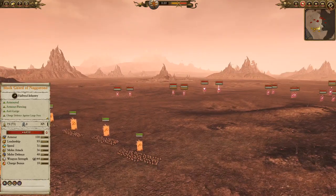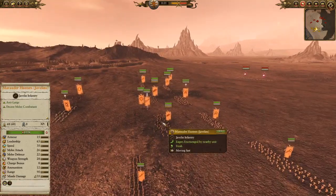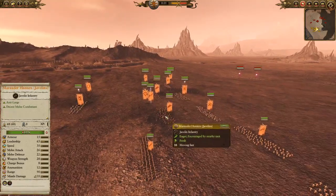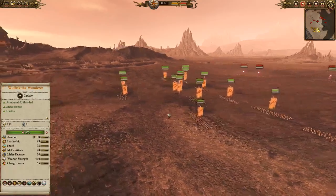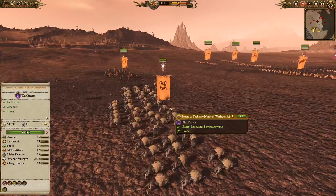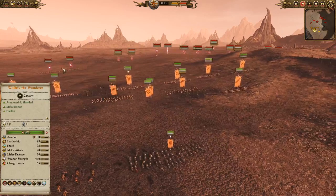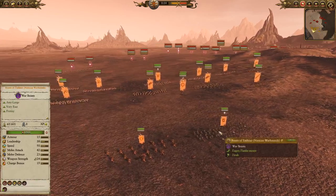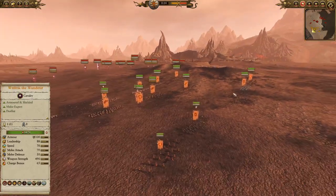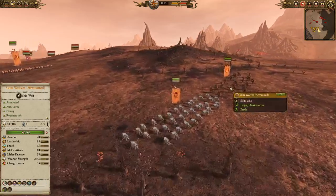We'll no doubt win up front, but I'm very concerned for him going up against this much Skirmisher Cav. What does he have to deal with it? Two Marauder Hunters with Javelins — I love these, they're one of my favorite picks in the Norsca matchup. He's got the Skin Wolves in the back and the Beasts of Tashnar, who have Anti-Large and Frenzy. They are an amazing tool versus stuff like Dark Riders.